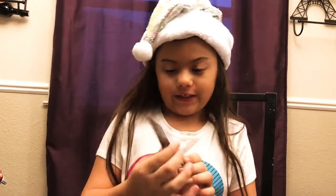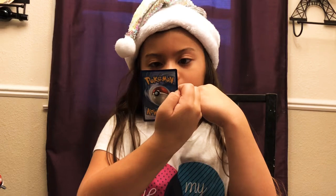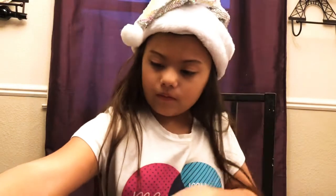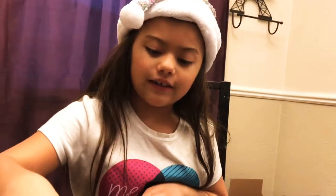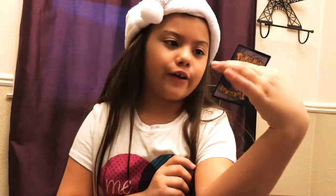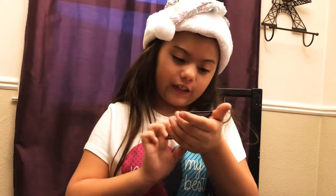And now we have a trainer card — what's it called? It's called Fossil Excavation Map. Fire! And it brings in 90 power. I got two Fighting and two Fire so far. I got Energy for Fairy. Got another trainer and it's called B-String — it's a fighting one.